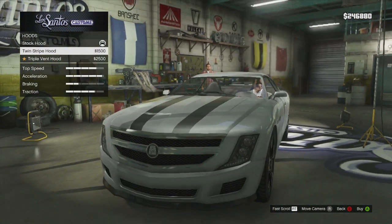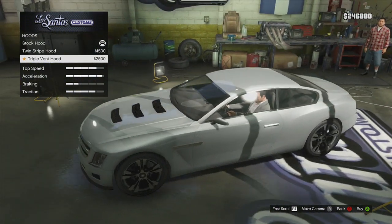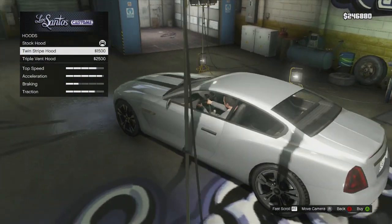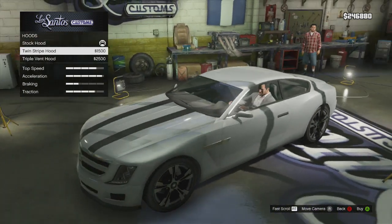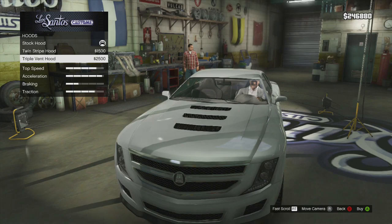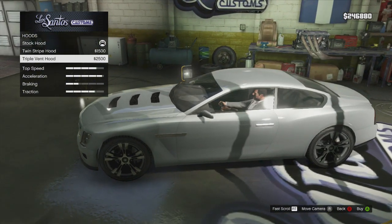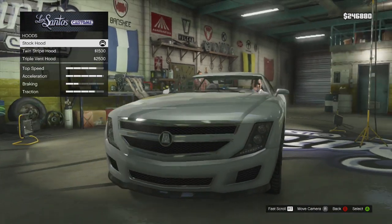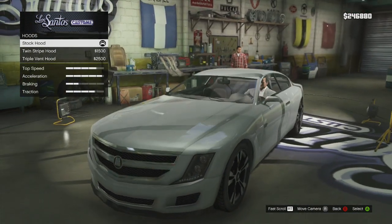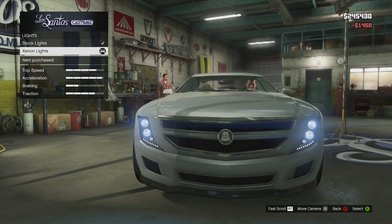As far as the hood, I've never customized this thing before so I'm seeing this stuff for the very first time. There's twin stripes or the triple vents — the triple vents are interesting. As far as the stripes go, I would use them if they went across the whole car, but just on the hood I'm not a fan. I'm just going to leave the hood — I don't know if I like the triple hood vents to be quite honest.